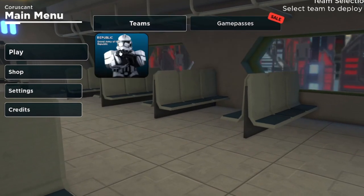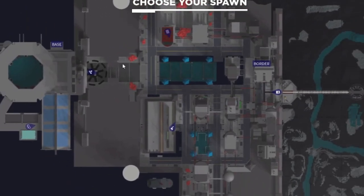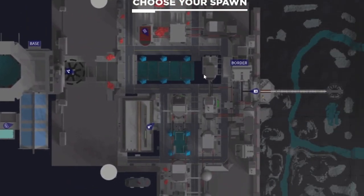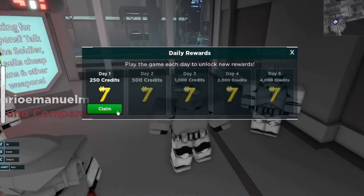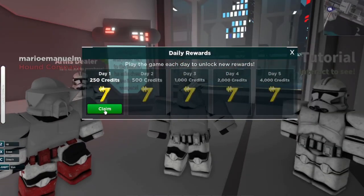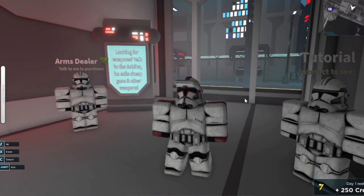We're going to check out the Mandalorian and Republic. We're going to be choosing the Republic. So now there's two spawns: base or border. I'm going to choose border. Here we are and there's daily rewards, which is really cool, because when you click claim it will give you credits — all the credits that you need.